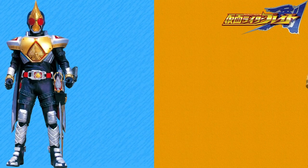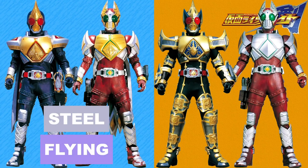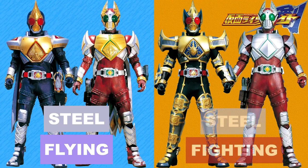Blades turned up, and for Jack form, Steel Flying fits best. While he still has metallic armour and wields a sword, he's now capable of flying. King form though restores Blades' original Steel Fighting type — it's a very fitting type for him. As for Garren and his Jack form, they have the same typings as Blades' equivalent forms for the exact same reasonings. Despite wielding a gun rather than a sword, it still works.